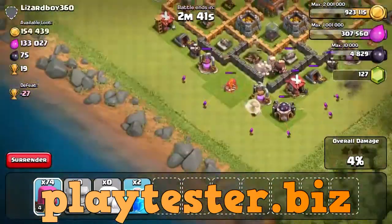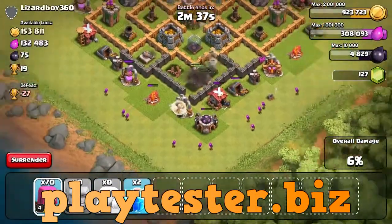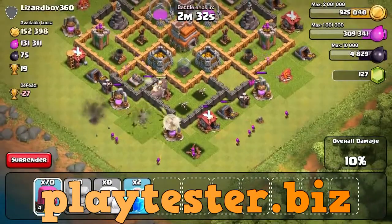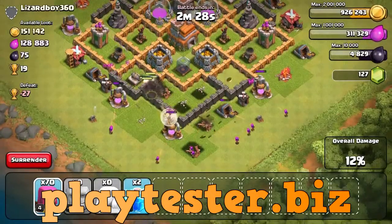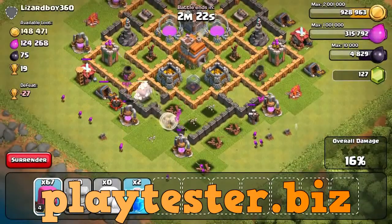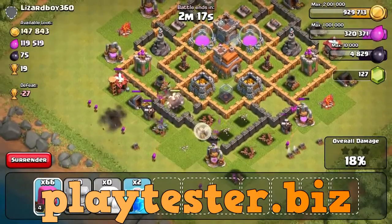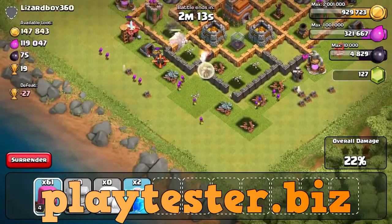I don't see anything else to pick off. Drop a couple more — very, very easy indeed. Giants going ham, still very strong. We need to get our boys in the middle as they proceed in this direction and continue to pick off from the outside. Go inside, you fools!